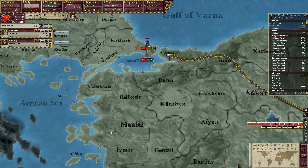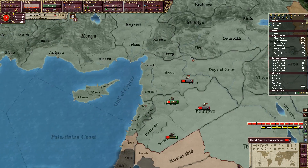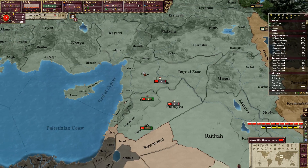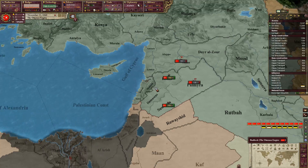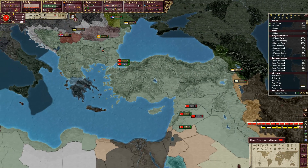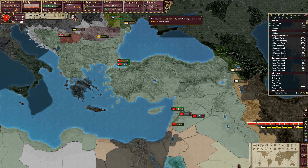Send you guys over here. Alright, we won. We need to rebuild our army and such. We fielded 15 out of 13 possible brigades that soldiers could support.